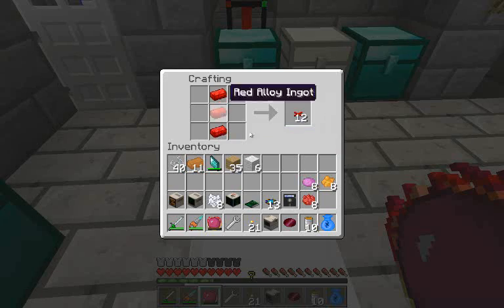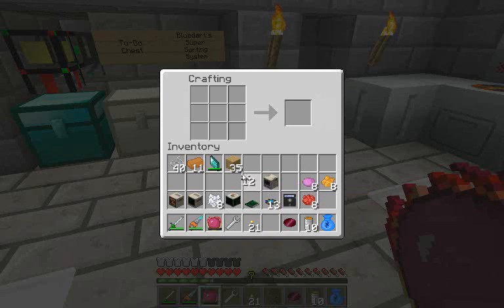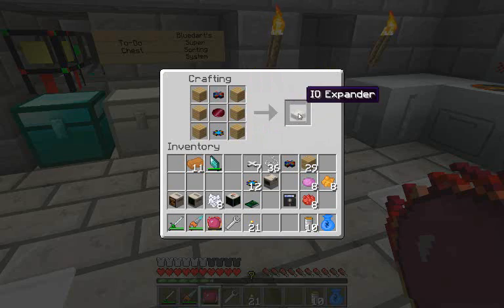I'm going to take these Red Alloy Ingots and make them into White Insulated Wire. Insulated wiring has some interesting properties I may go into later. But for right now I just need to arrange them in a little cross pattern with a little string to get Bundled Cable. Then arrange it with Ribbon Cable, a Red Dye Wafer, Bundled Cable, and Wooden Blanks to get an IO Expander.